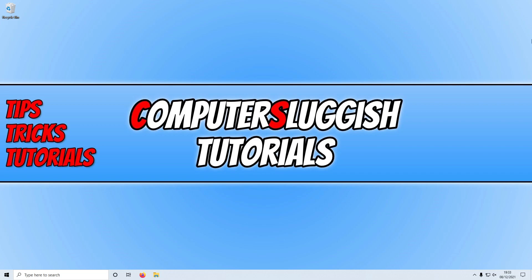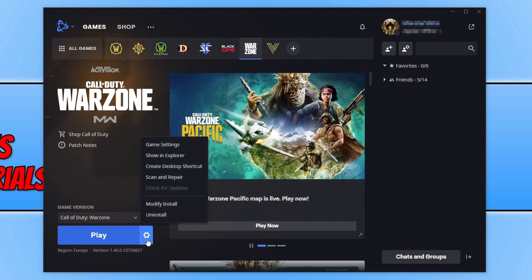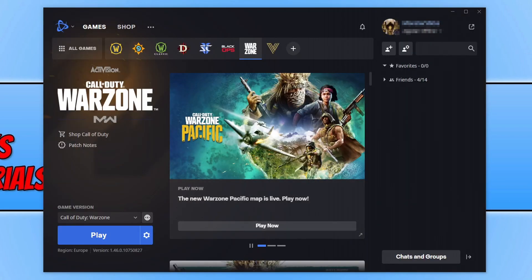If you're still unable to play Warzone Pacific, open the Battle.net app, select Warzone at the top, click the settings cog, then Game Settings, and click on Additional Command Line Arguments. Type '-d3d11' and press Done. This forces Warzone Pacific to run in DirectX 11. Launch the game and see if that resolved the crashing.